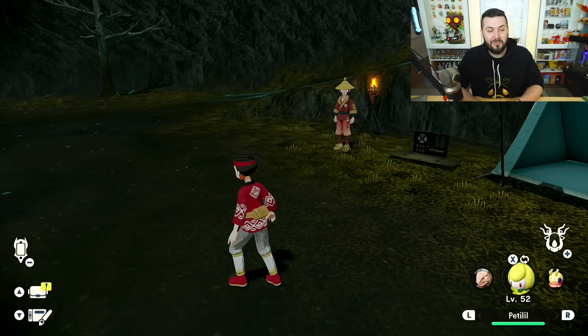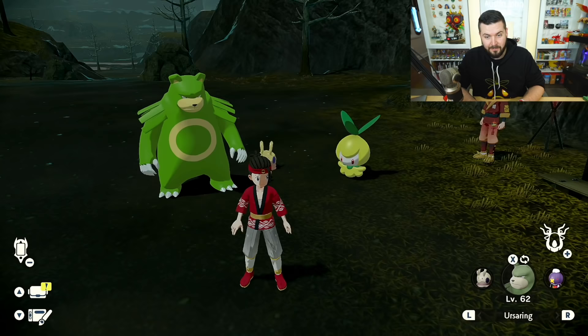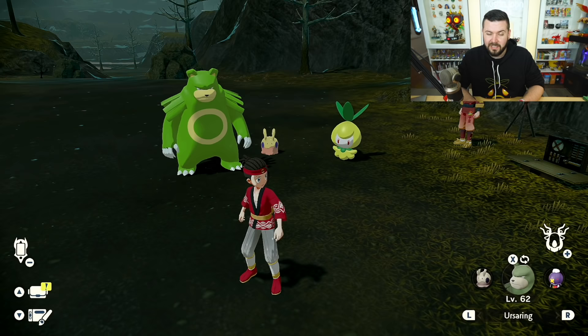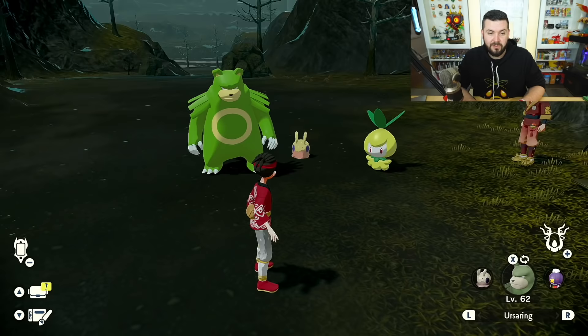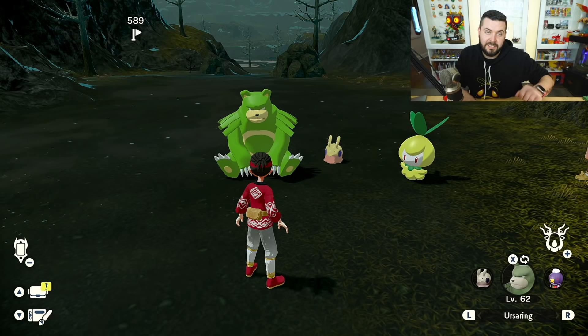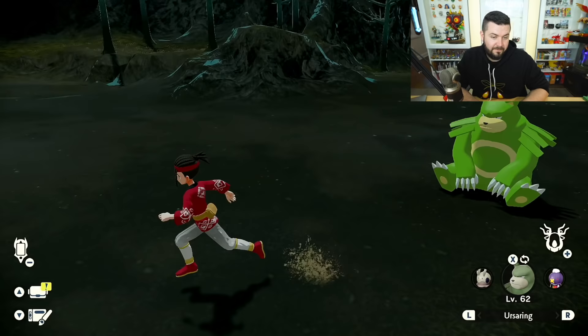The three Pokémon we're going to need are Petilil — which I have an alpha — Goomy, which I hunted a shiny for, and Ursaring, which I also hunted a shiny for. I'm pretty excited about these three. Goomy — during X and Y I really enjoyed playing with Goomy and Sliggoo, but Goodra just felt too slow for me. Petilil I've never played with Lilligant, and Ursaring was always very powerful but now gets a third form.